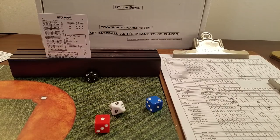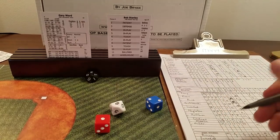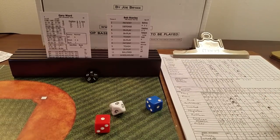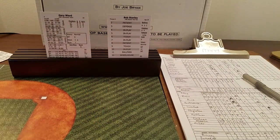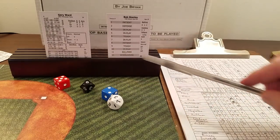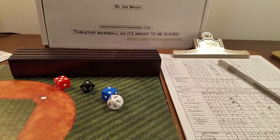Bob Stanley the right-hander comes in. Bergmeyer pitched two-thirds of an inning, two hits, no runs, no walks, no strikeouts — runners are his responsibility. Stanley faces Gary Ward, who's had a rough day: three at-bats, a double play, and a strikeout. Seven is in play, 83 — ground ball to short. Inning over. Stanley does things right with that ground out to end the inning.